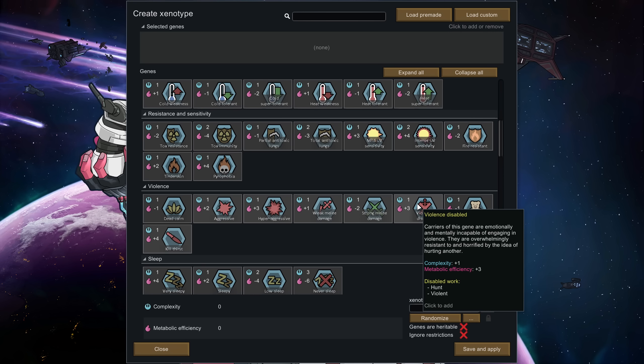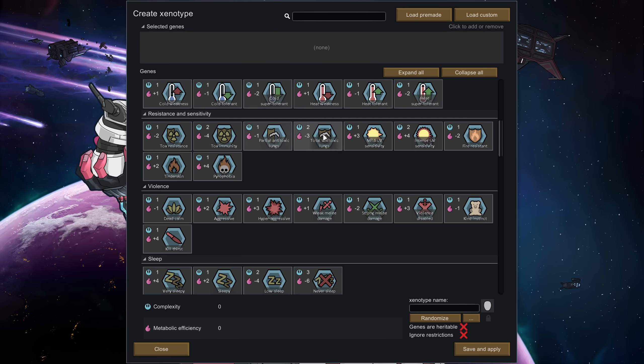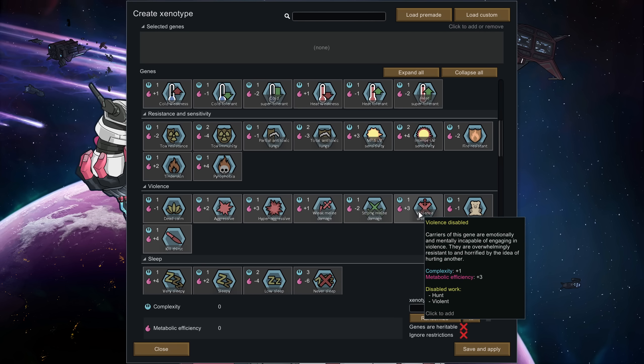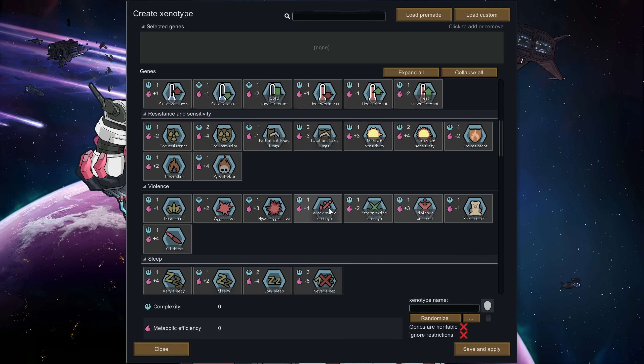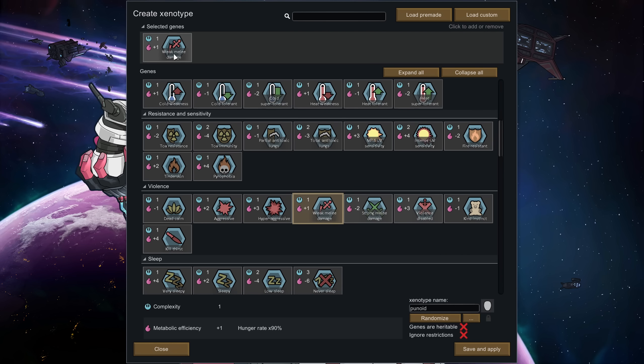You can also have pawns that are completely non-violent — that actually gives you points to play around with, though it's been priced about reasonably. You could genetically engineer non-violence onto people you're keeping as slaves or similar. Strong melee makes building an entire team around melee possible — they'll get a 50% bonus to melee damage. Weak melee gives you some free points back, but I would never do that — losing half your melee damage for one point, never.